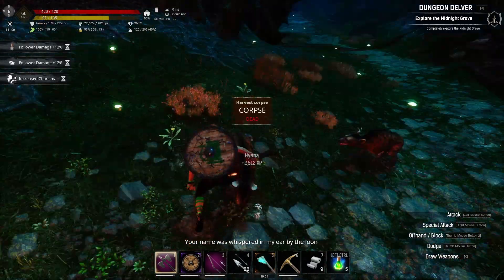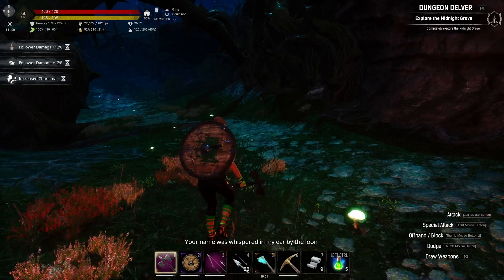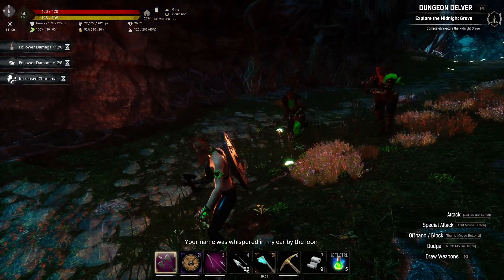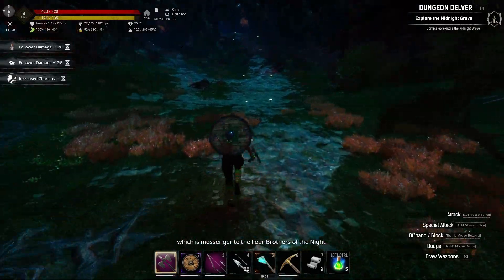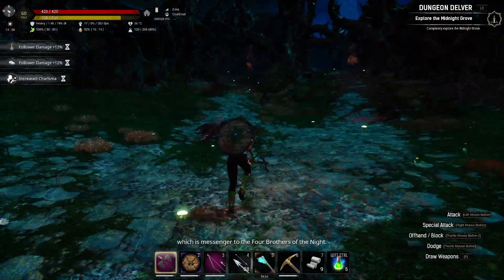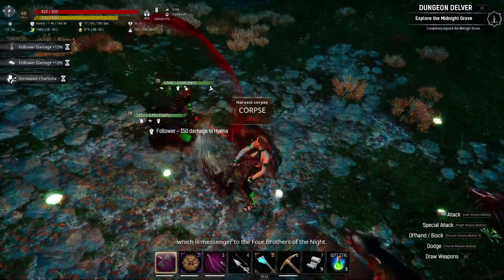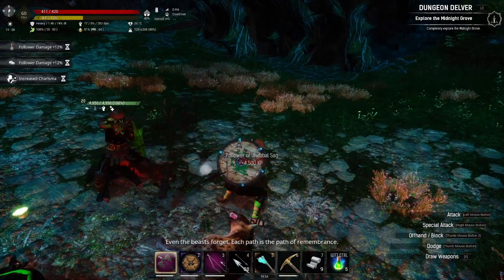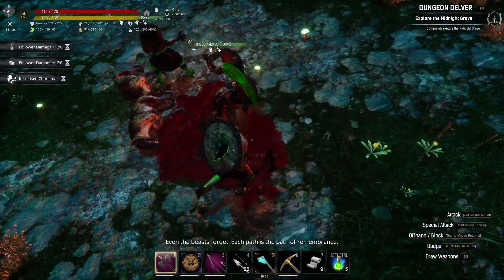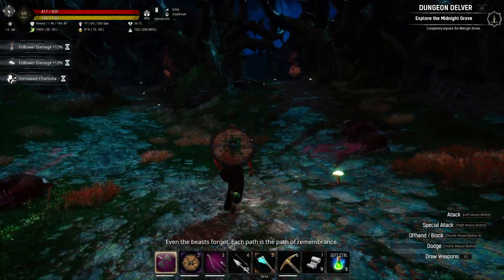Hyenas. If you're rocking the hyena armor, get the skinning knife out — plenty to repair with. It's a good route to mushrooms. Here we go. And you've got new river armor.